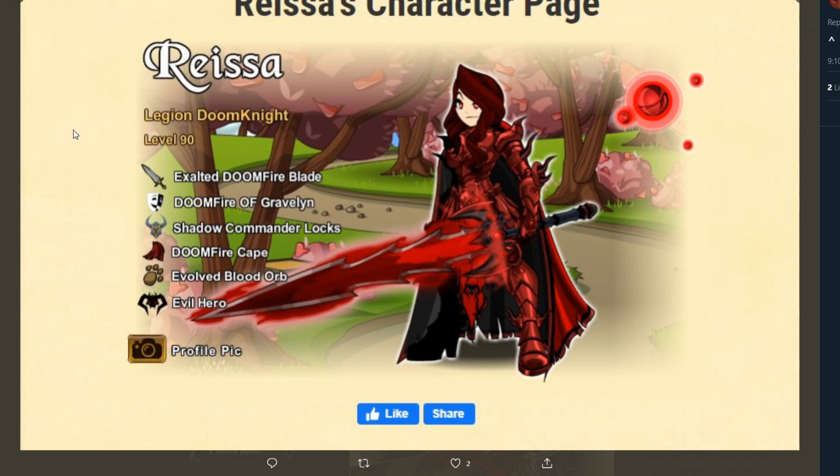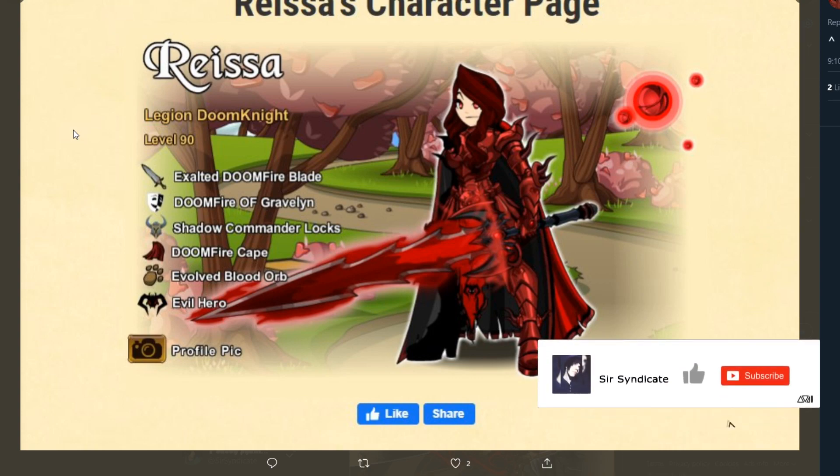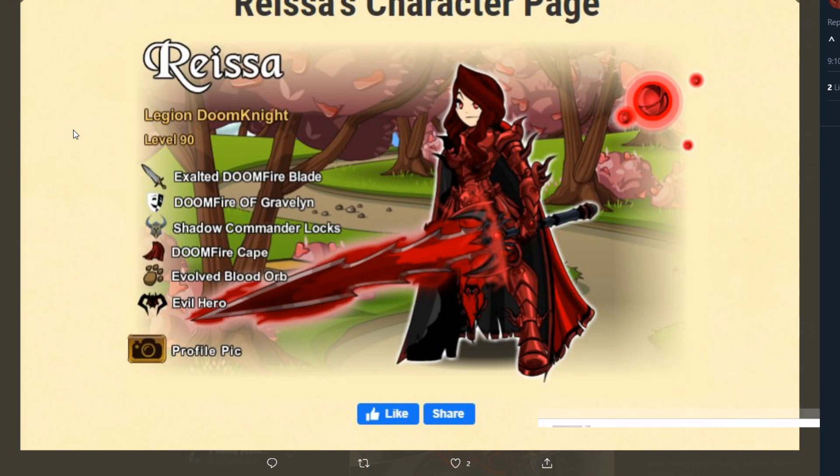Now we have Rasa — I hope I pronounced that right. It looks like we've got the Graveland Doomfire mixed with that new hair from the Star Wars theme shop that just came out, which is very dope. And I see that evolved blood orb — I almost missed that. Either way, I really like the set, everything matches up. Definitely going to give it a 9.8 out of 10. I was having a hard time deciding because of the armor, but it's actually pretty nice looking. I would almost wear it if the male version were styled similarly. Thank you for entering.